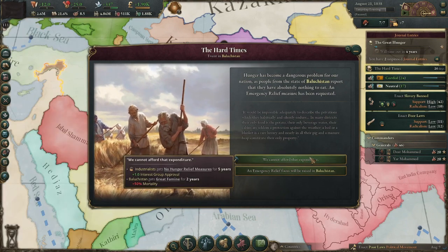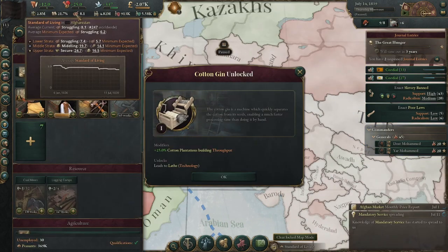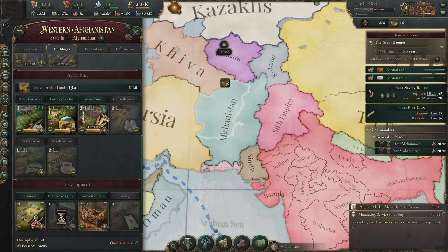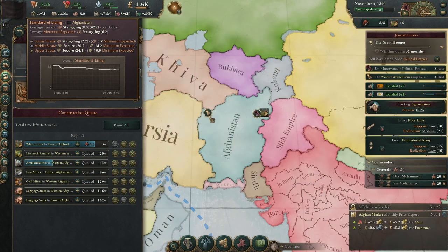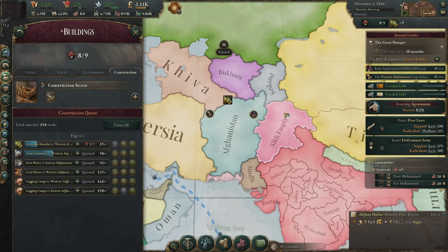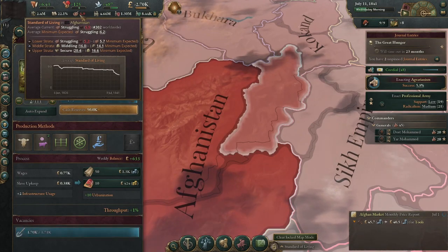We currently have 4,000 loyalists and almost a million radicals. Since the start of the game the standard of living has dropped from nine to eight, which is pretty horrible. We're going to have to postpone industrialization and get more grain going so our people stop starving. We've researched romanticism and are now trying to get agrarianism. The standard of living is continuously going down — it has hit five point nine and is still dropping.